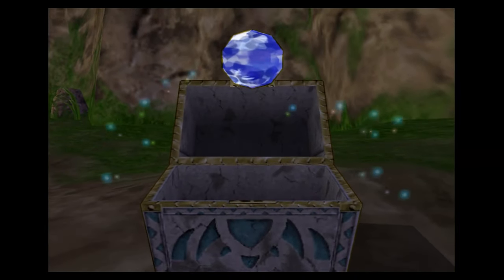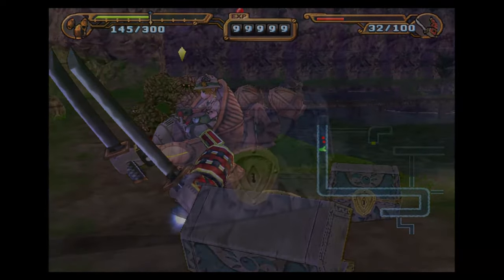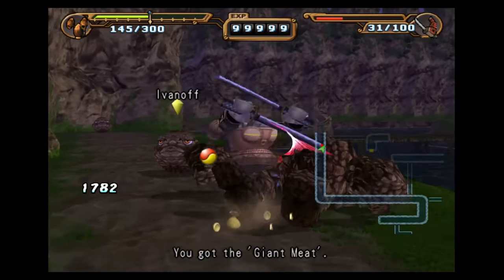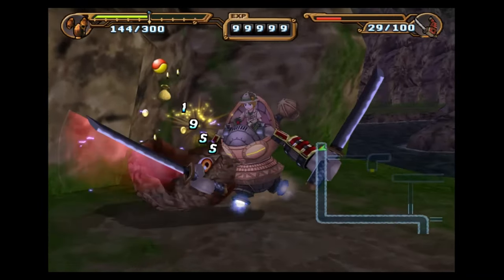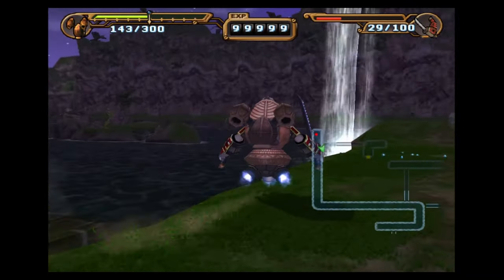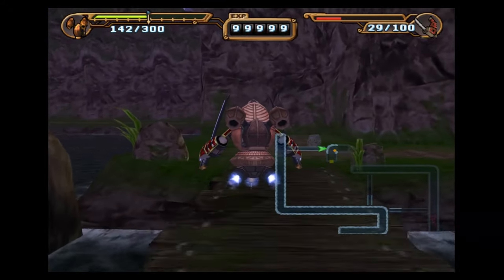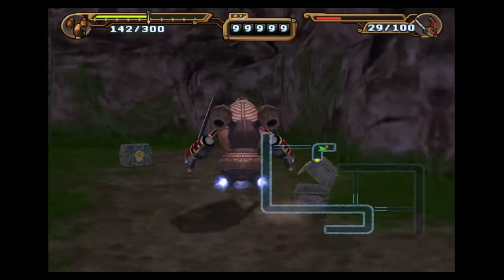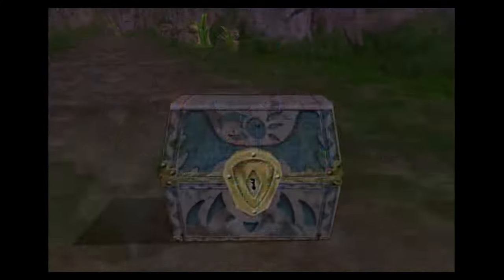We do have to open these chests in case of mimics — it's better to just bite the bullet and open the chest, so you don't have to backtrack for three minutes just to open that one chest at the other end of the map. The only floor that 100% does not have a mimic in the game will always be the first floor — the first floor will never have a mimic in any dungeon.